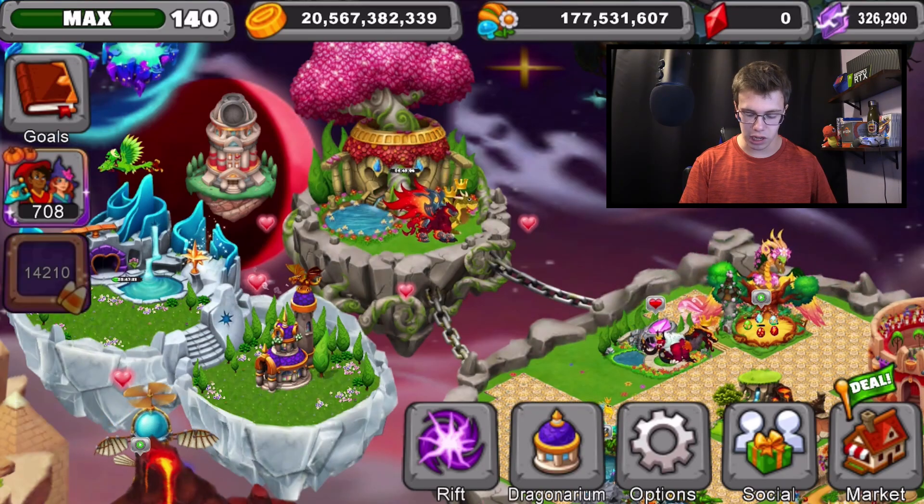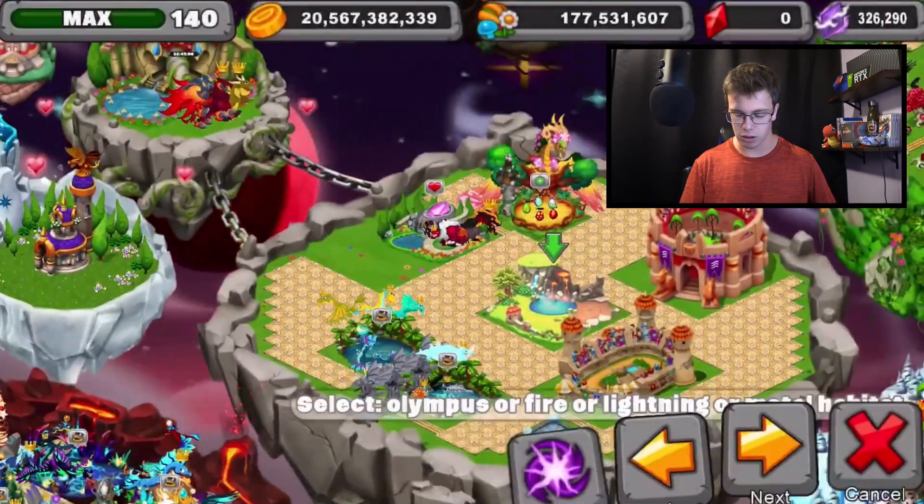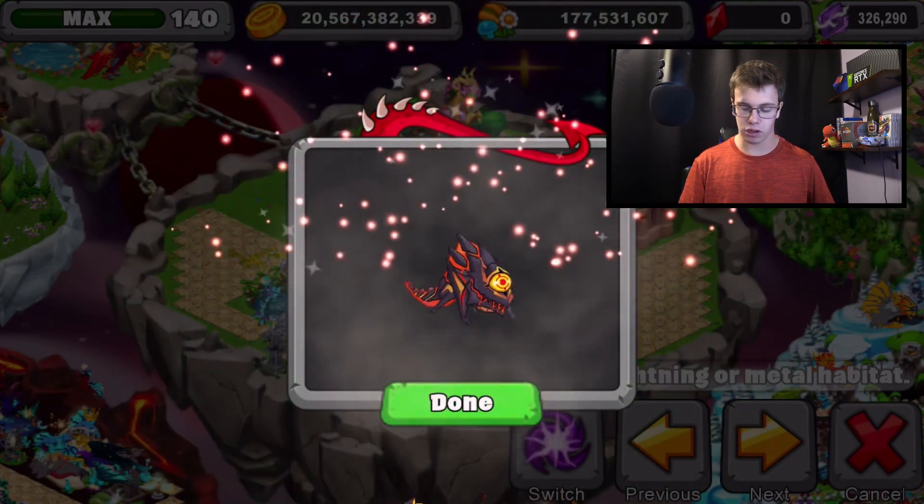So yeah, we're going to buy it today so you guys can get a video for it and see what it looks like. What we're going to do is pretty simple — we're going to buy it real quick, max it out to level 20, and then take it over to one of my gold farms to see how it looks with all boosters and how much it produces.